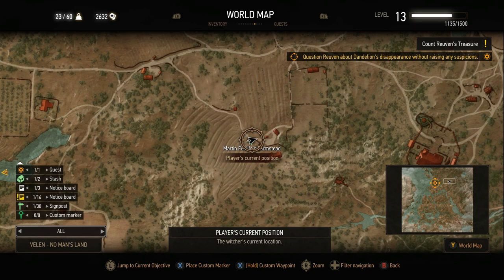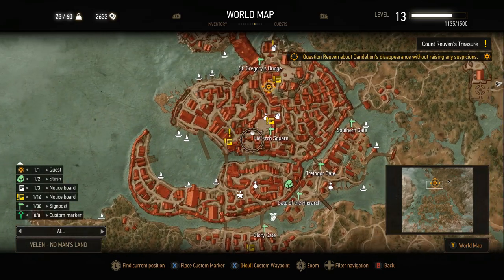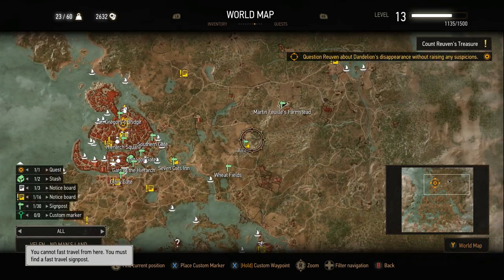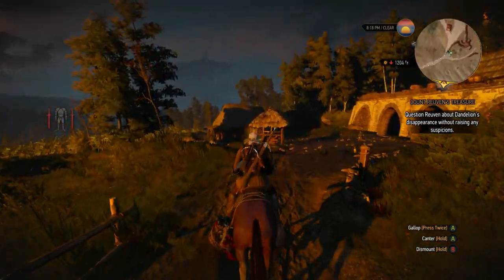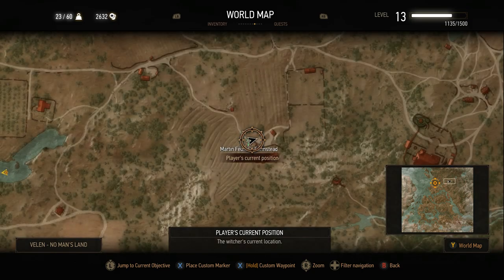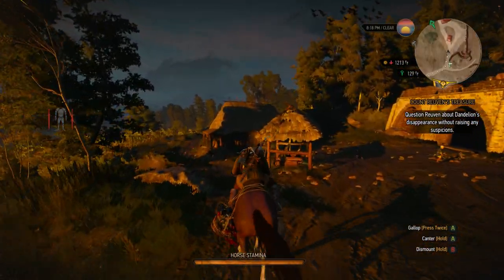So what you're gonna do first is go to Martin's Farmstead. Here's Novigrad over here, and it's to the right of there — right up here. I'll mark it on the map. You want to go over to this farm area right here.